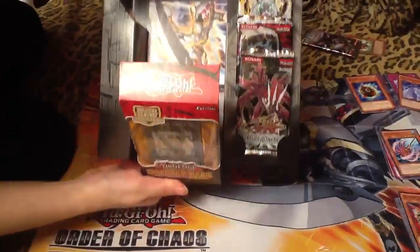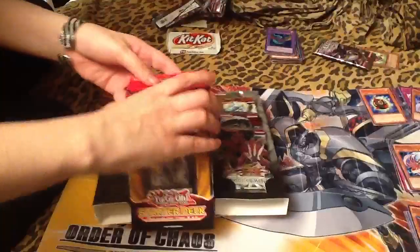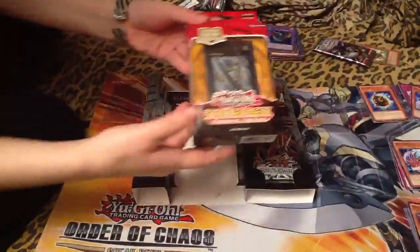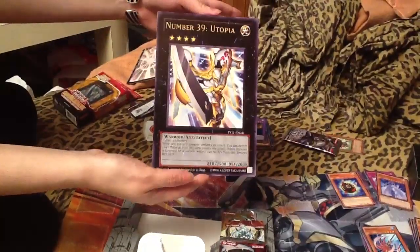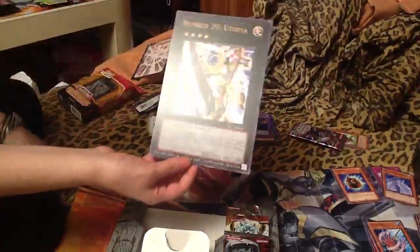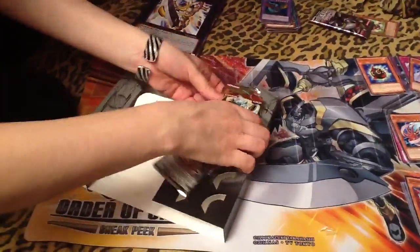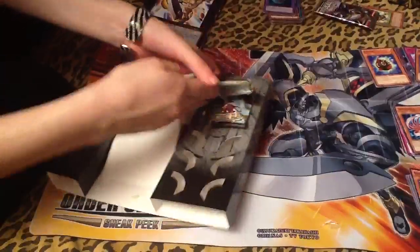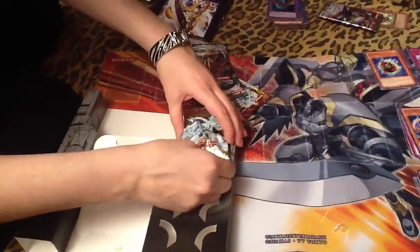There's a giant Utopia back there, but it's stuck. There we go — it's stuck by booger glue. So that's the starter deck; I'm not going to open that on camera. Here is a giant Number 39 Utopia, which will go in my giant card collection. And here are four packs. I hate this booger-y stuff — they really got them stuck in here. I guess they don't want them knocking around in there.